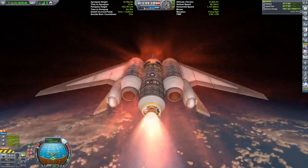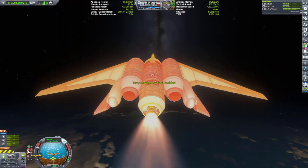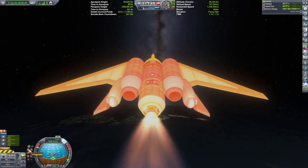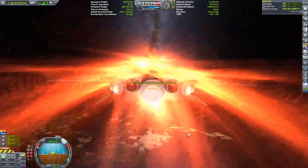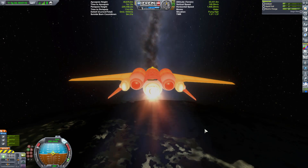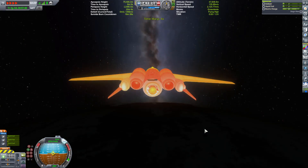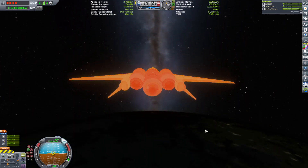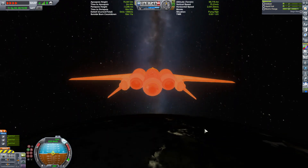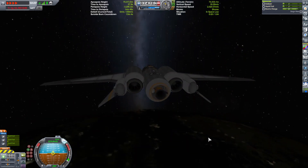Once my apoapsis hits 45,000 meters, I click the prograde icon, making the drone point prograde to go full thrust sideways and get as much speed out of my fuel as possible. And pretty much that's it. Once I hit 75,000 meters high, I just coast until I reach the apoapsis and then burn into orbit. Simple.